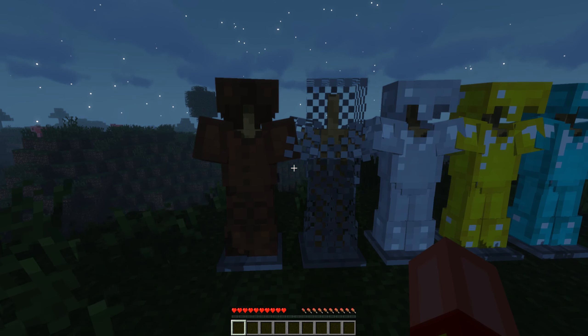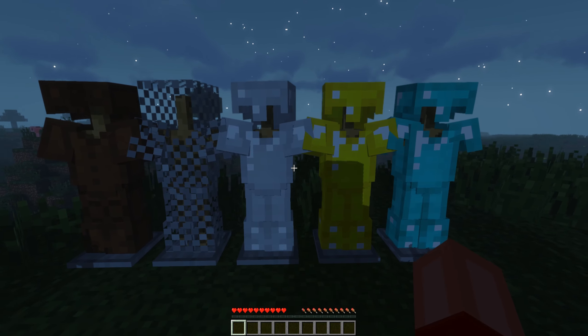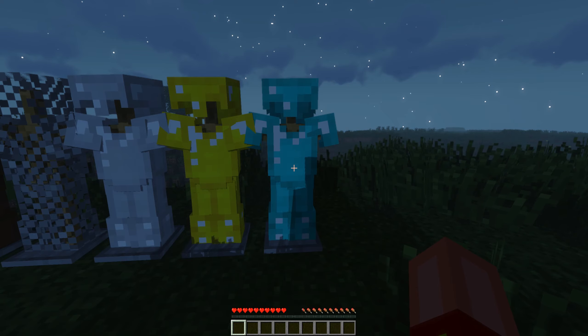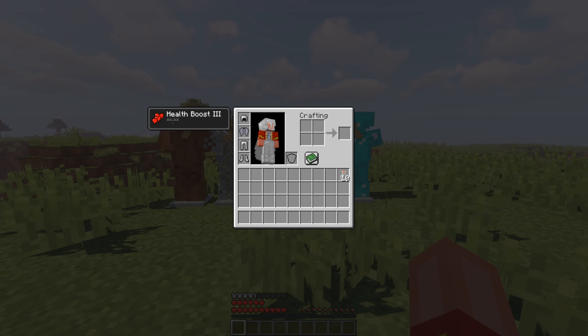Full armor sets now carry a bonus if you wear the full set. Leather armor grants you 2 hearts, chainmail grants you 4 hearts, iron armor grants you 6 hearts, golden armor grants you 8 hearts, and diamond armor grants you 10 extra hearts. Elytra also counts as each armor set, so no bonuses are lost if you want to fly.